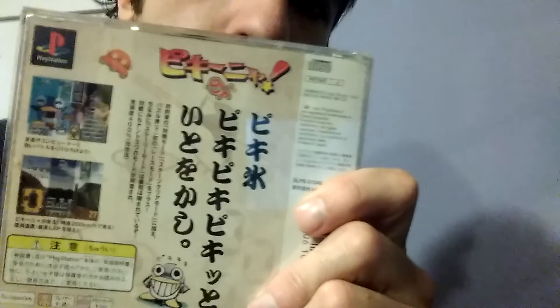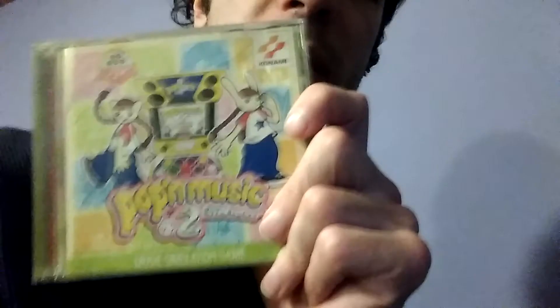Bikinia X — I already talked about Bikinia on the Super Famicom video, so go back and watch that if you want to know what Bikinia is. It's a puzzle game and it's good. This version I think is kind of the same with just new music, but I could be wrong. Poppin' Music 2 — Poppin' Music is a series of rhythm games by Konami. I do have the correct controller for it, but I just don't really like these games on the home console. The music feels weirdly out of sync with the beats and just doesn't work for me. I might get rid of that at some point.